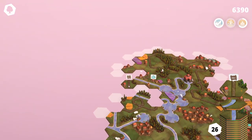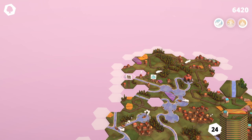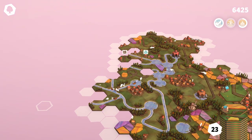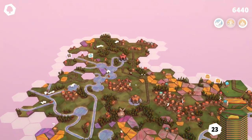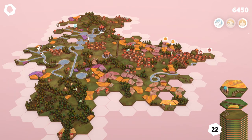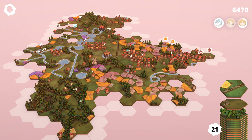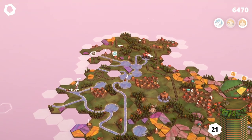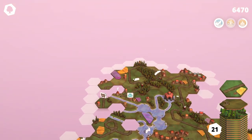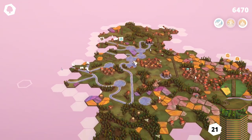Maybe we have done a mistake. I'm not that sure. Well, it is what it is. I wanted to put together those two tiles, but as you can see there is water here, so I've done a mistake here.